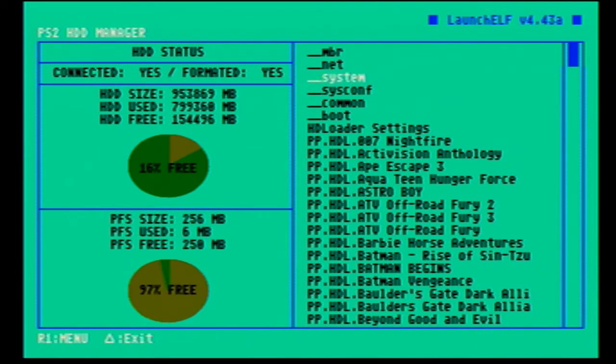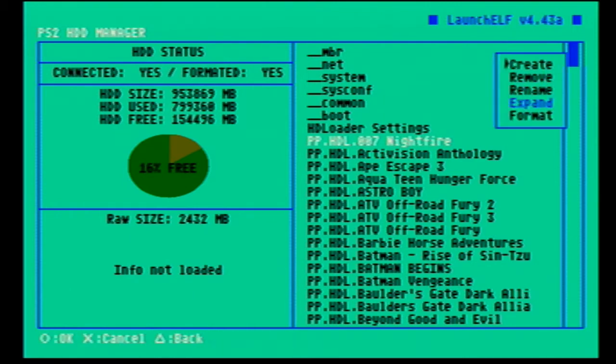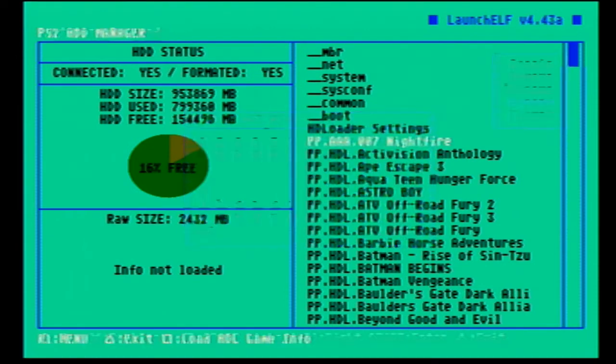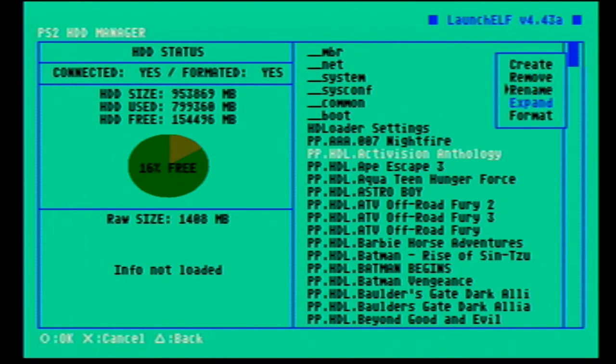Finally that loaded. Basically what you're going to want to do is just rename the games. Go to rename and just change the three letters HDL to any other three letters — I like to use AAA because it's the fastest way to do it. Rename however many more games you want to put on there; the more names you change, the more games you'll be able to add. And that's pretty much it.